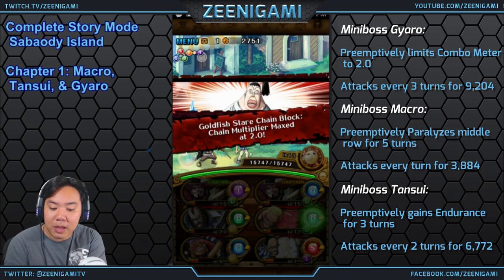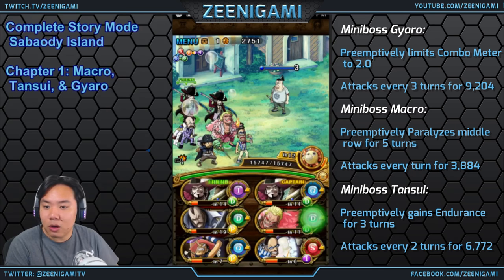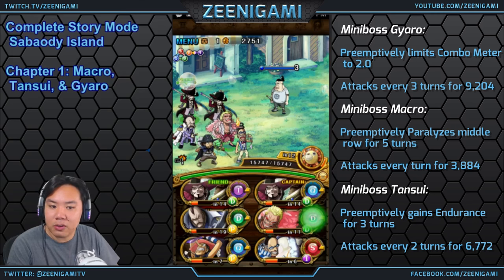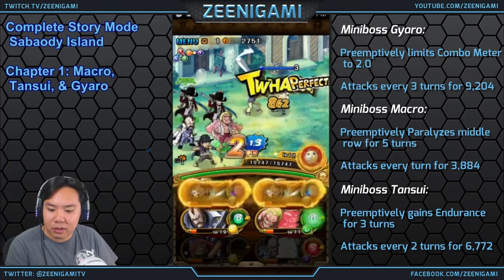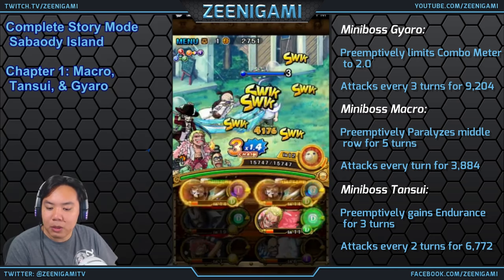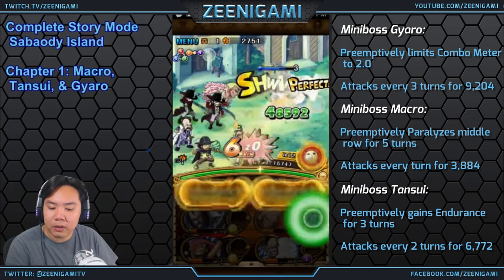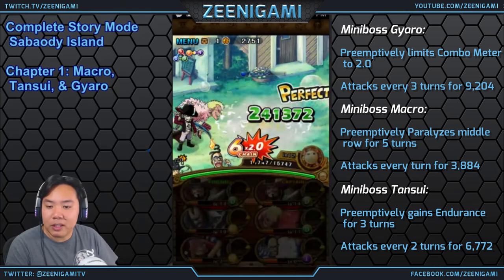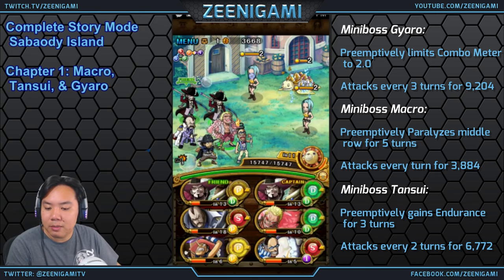The chance of you not being able to attack depends on who is paralyzing you. Stage 2 will give us our first mini boss: Gyarro. Gyarro will attack every three turns, but he will preemptively lock your chain to 2.0. Rayleigh teams will have a tough time with him because you're not really going to be able to get much damage off.